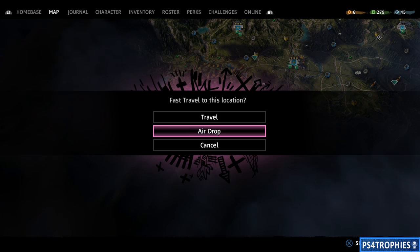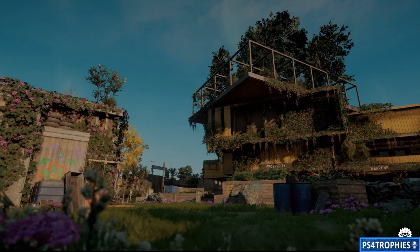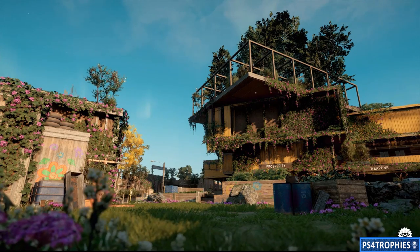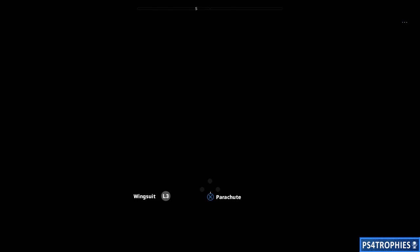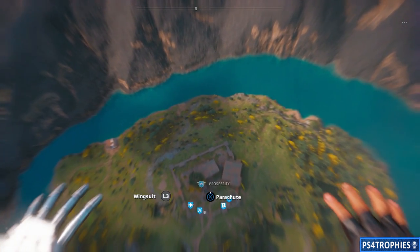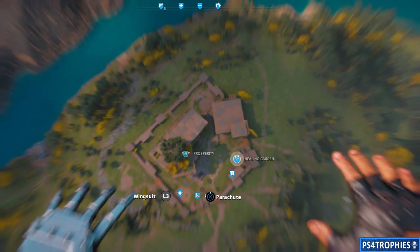Upgrade your expeditions to level three — which you'll have to do if you're going for platinum — and then select an airdrop in the fast travel menu. This way you know you're going to fall at least 30 meters; you don't have to worry about figuring out the distance. All you're going to do is do an airdrop and right before you hit the ground, do your double jump — your Leap of Faith.